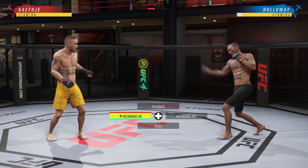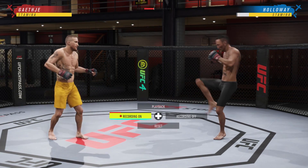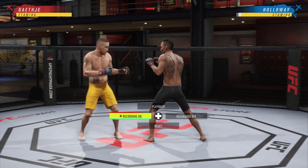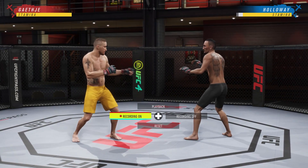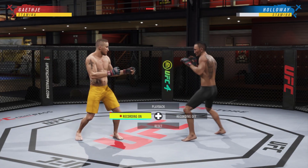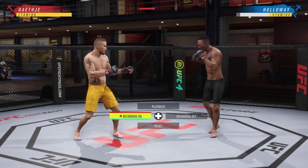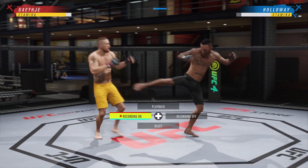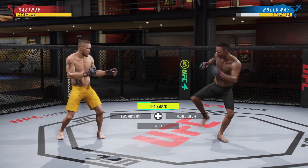You could sidestep a jab, a straight, an uppercut, a teep kick, a front kick to the face — you can get a nice little sidestep on a front kick to the face. How about those spammer knee guys online? You could sidestep their knees or their flying knees. You could also sidestep spinning sidekicks or even regular sidekicks. Anything coming straight at you, you can go left or right, get out of the way, and make them pay.